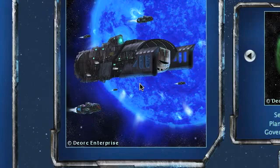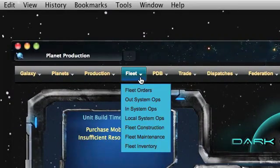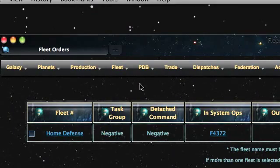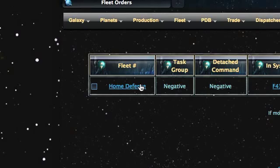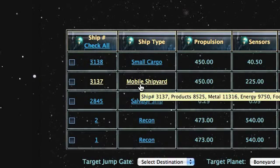To get to the mobile shipyard maintenance interface, first go up to the main menu and go down to fleet orders. On the fleet orders page, go to the fleet details page. Within the fleet details page you will see that the mobile shipyard is listed. If it's blue it doesn't have any cargo in it. If it's yellow, as shown here, the shipyard has some resources it can use for refitting. If it's red, that means the mobile shipyard is currently in the middle of doing a refit.